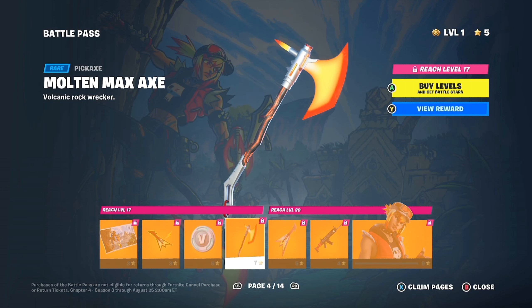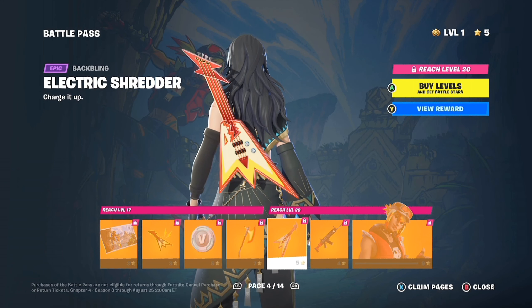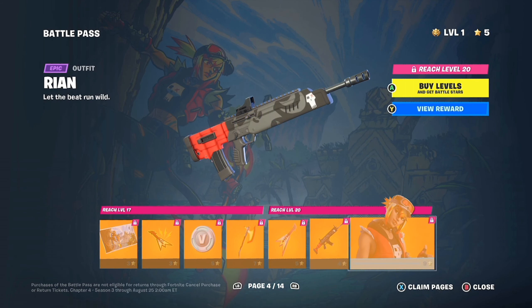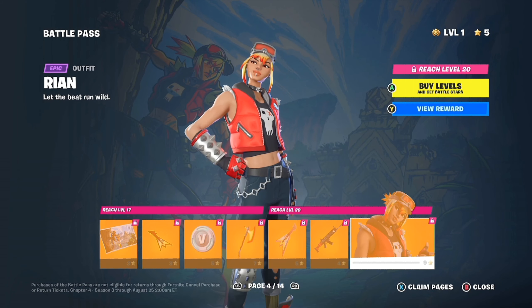So our next pack. We've got some good stuff. The Multimax Axe, that looks good. The Electric Shredder. I've got a feeling this is like a rock kind of thing. Rian's raw — Rian, Ryan.